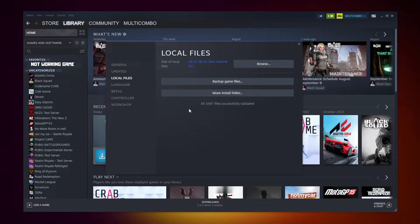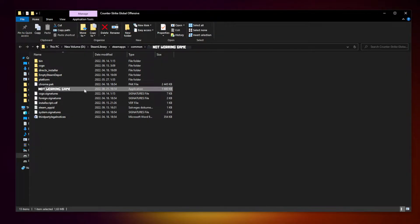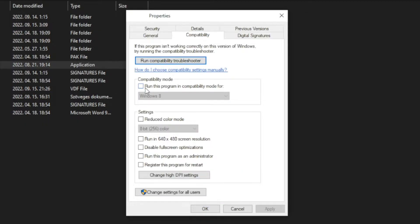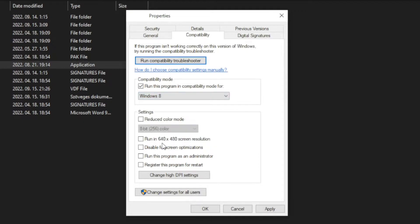After completed, click Browse. Right click the not working game and click Properties. Click Compatibility. Check Run this program in compatibility mode. Try Windows 7 and Windows 8. Check Disable Full Screen Optimizations and Run this program as an administrator. Apply and OK.